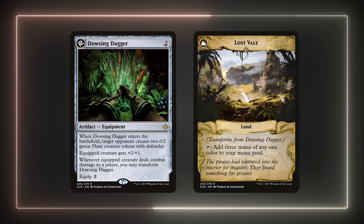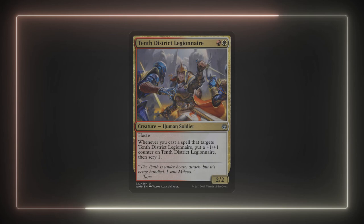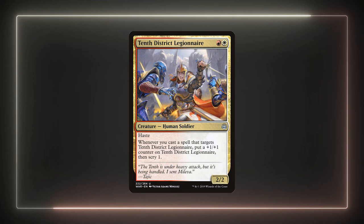For added ramp, I'd recommend Dowsing Dagger, as it should be easy to flip with Feather having flying. It taps for 3 mana, which is a bit overkill with cantrips and runs into the same issue as Goldspan Dragon. However, being a land that sticks around, who cares if it's not that efficient. Last is Tenth District Legionnaire — this creature gets buffed and lets us scry whenever it gets targeted. This could be really useful when we're building our draw engine. Not only do we build up a scary creature, but the scry trigger resolves first, allowing us to somewhat filter our draws.